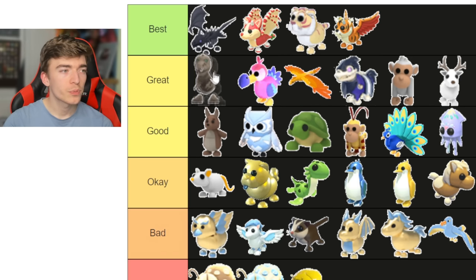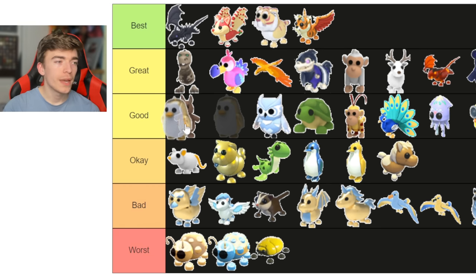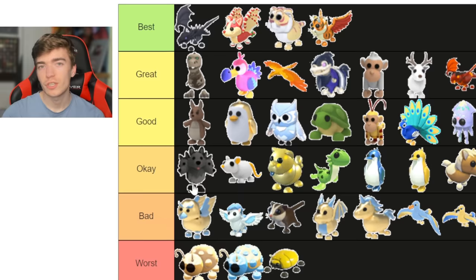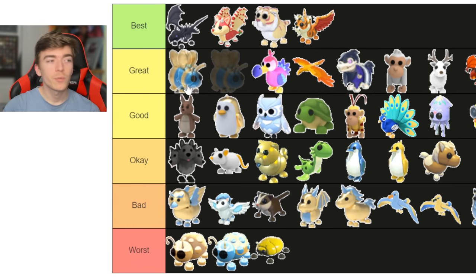The skelly rex is a pretty underrated pet — not many people talked about it and not many people even have it. Golden penguin — I do actually like the design, so I'm going to put it in the good section. Cerberus — I'm going to say it's okay; it should have just been a Halloween only pet but they're removing it now. Queen bee — one of my first ever mega neons, so I'll keep that here.